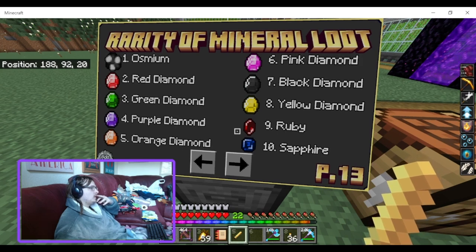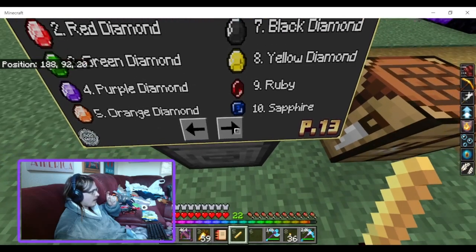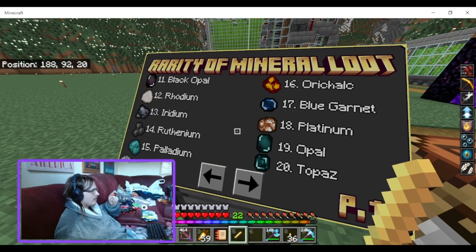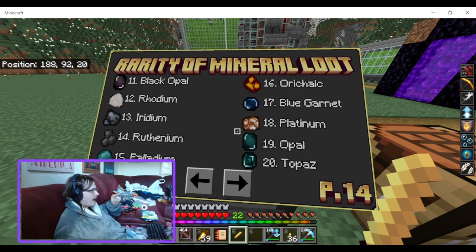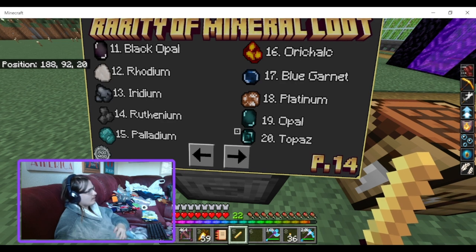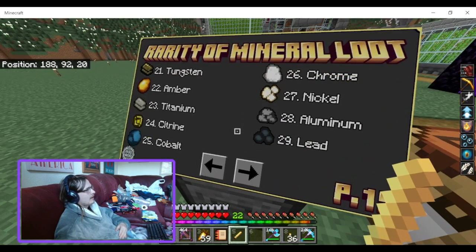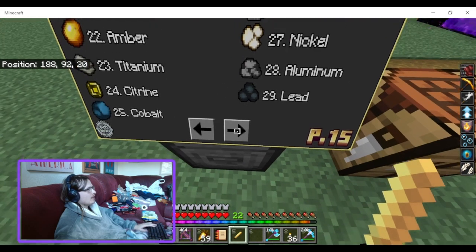Rarity of mineral loot — from rarest: osmium, then red diamond, green diamond, purple diamond, orange diamond, pink diamond, black diamond, yellow diamond, rubies, sapphires, black opal, rhodium, iridium — which should be rare since it's one of the rarest materials in real life. Then rufinium, palladium, orichal, blue garnet, platinum, opal, topaz, tungsten, amber, titanium, citrine, cobalt, chrome, nickel, aluminium, and lead.